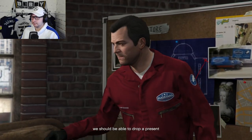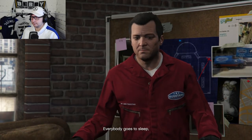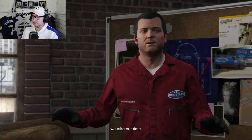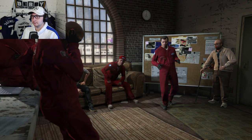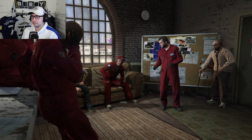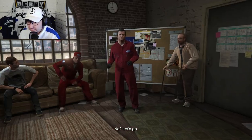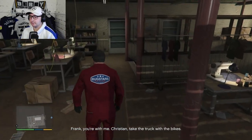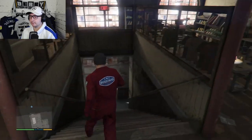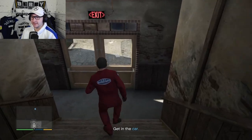Things look good — we should be able to drop a present right through the air vent on the roof. Everybody goes to sleep, no problem, we take our time. If we run into trouble, we move quickly and with force. Any questions? Can we have some weapons, please? Let's go. Frank, you're with me. Christian, take the truck with the bikes. Eddie, Norm — you got the van. Right, let's get straight into this heist then.